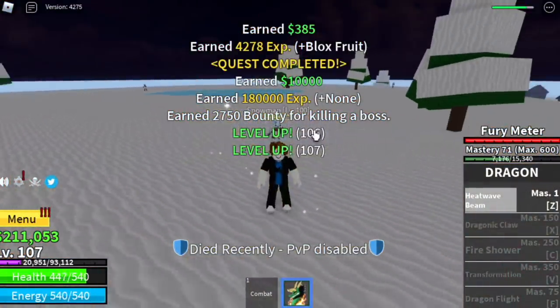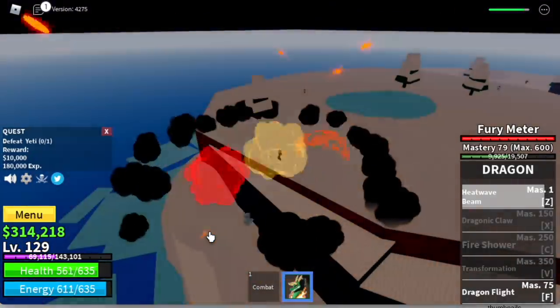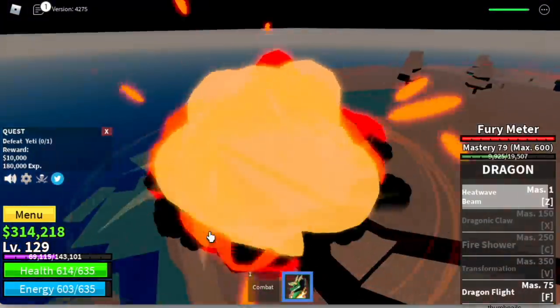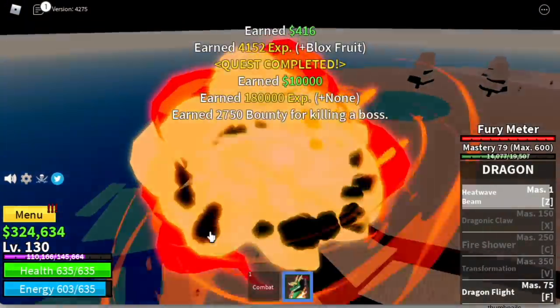Is there an easier way to defeat the Yeti? Yes — lure him here and just wait for your first skill cooldown. No problem. The only problem here is if someone wants to bully you.